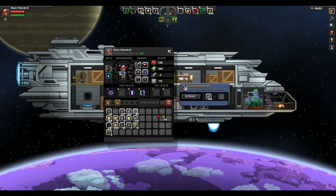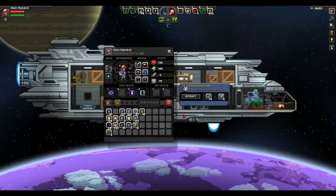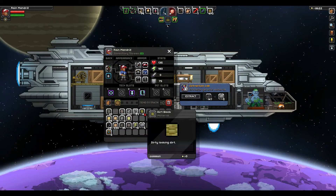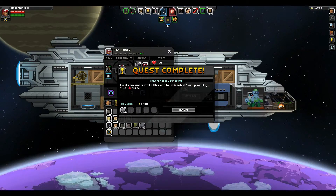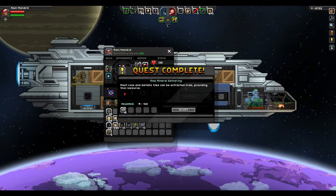Let's take 174 cobblestone and see. It gave us six. How many did I need to complete the quest? All right, 12. Raw Mineral Gathering complete — most rock and metallic tiles can be extracted to provide this resource.